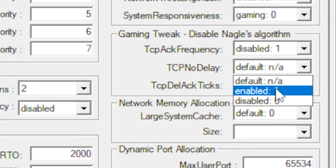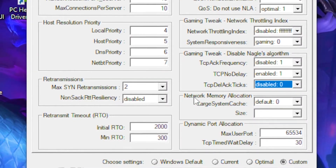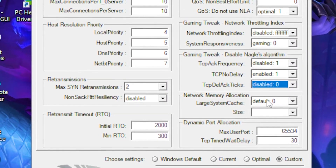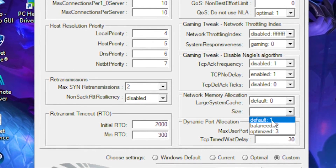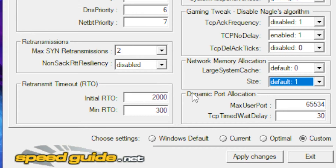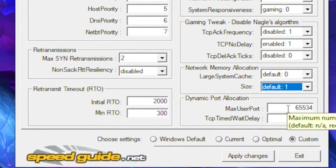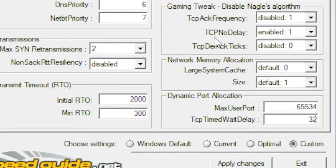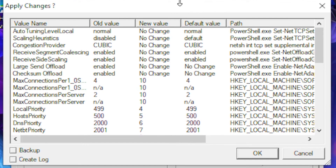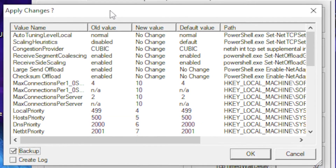Go to the next section, click the drop-down and select disable. Set TCP No Delay to 1 (enable), and disable the option below it. In network memory allocation, leave both the allocation and size on default. Under dynamic port range, leave the upper value at 65,534 and set the lower value to 32. Then click Apply Changes.